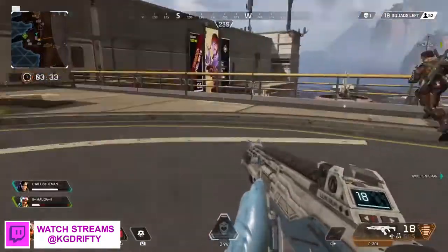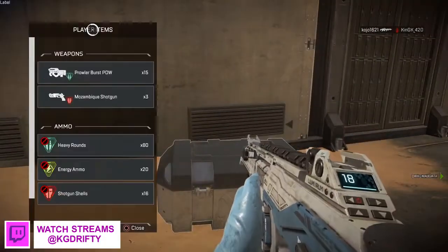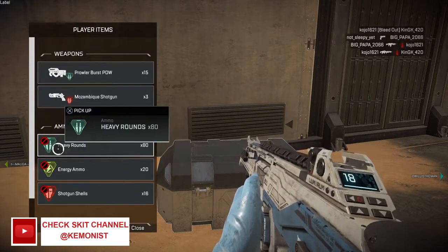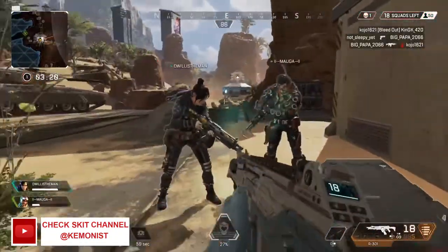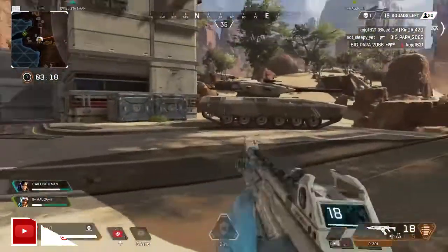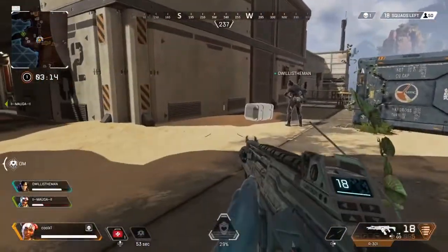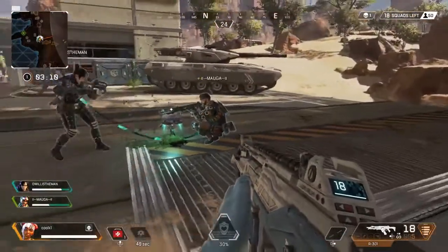I recommend when you find yourself in gunfights, try not to panic and always keep your composure. Because it's a very fast-paced game mode, and due to how fast the movement system is, you'll find enemies already on your tail, shooting you from behind, or just coming out of nowhere and tagging you and your teammates. So one of the best tips to win your gunfight is to keep your composure.